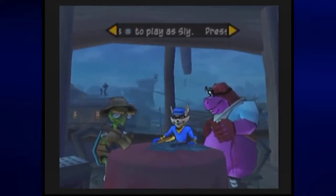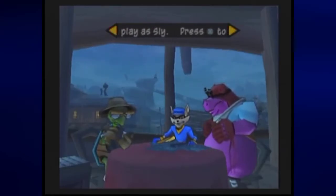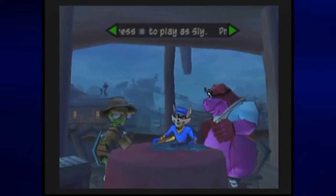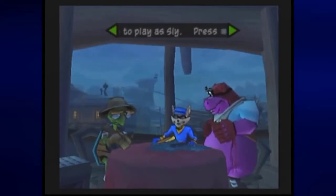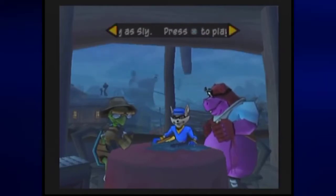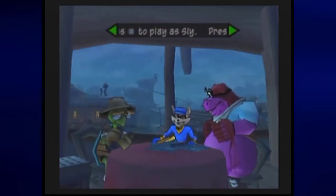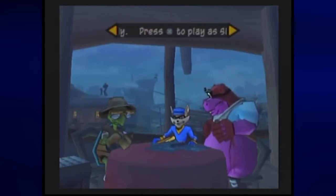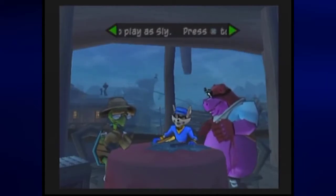As well as fur on the sleeves of the jacket, which makes no sense because A, Murray's not wearing pants; B, Sly isn't wearing pants either; and C, Carmelita is a fox, therefore she has fur. Furries!